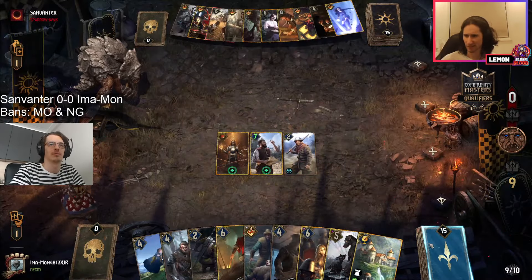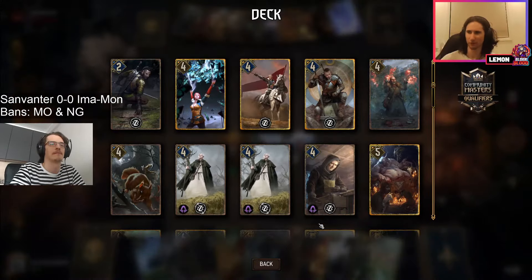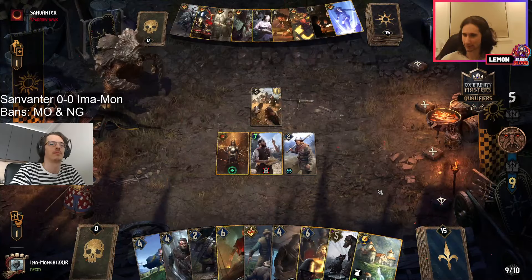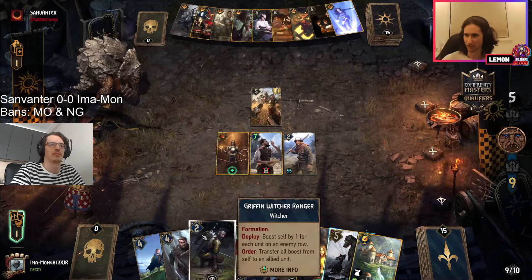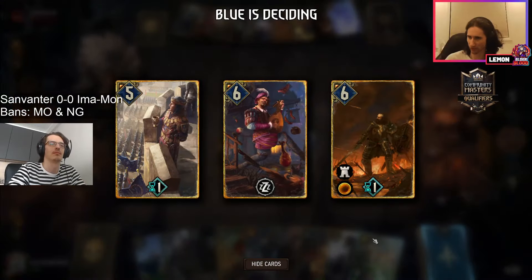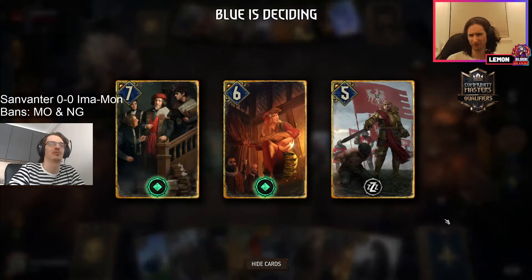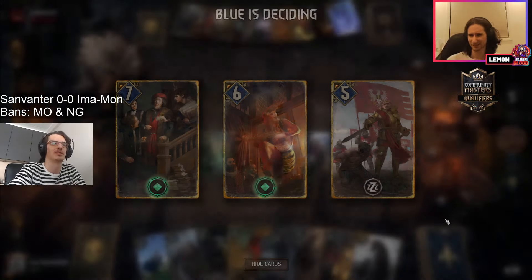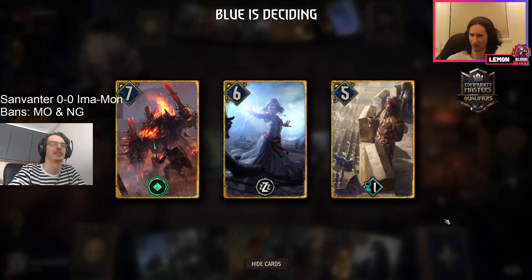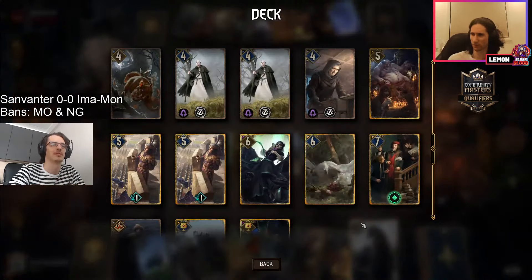This is pretty similar to a standard generator list, although instead of going for the shoop it's the arch griffin chosen instead, aiming to transfer a lot of boost onto the arch griffin. Here's the temple though, and we see Dandelion — which is pretty great if you're trying to boost something in your deck. The Faultus might be the pick here just because it spawns more units for your Urlind to boost up.